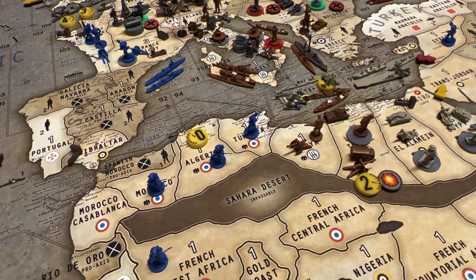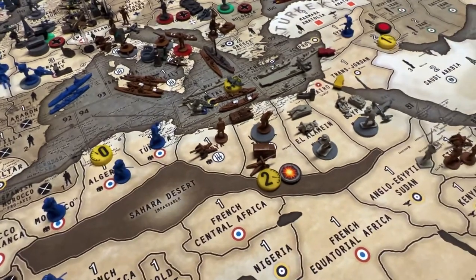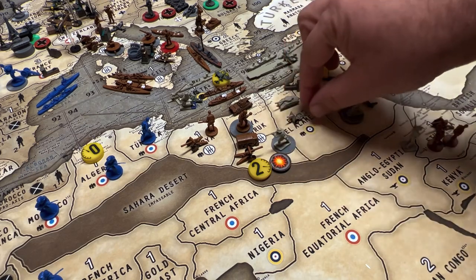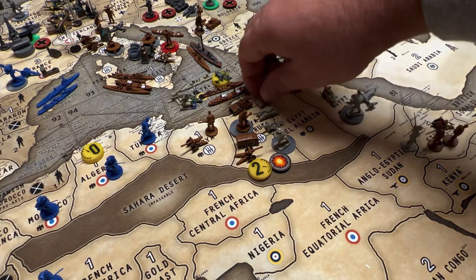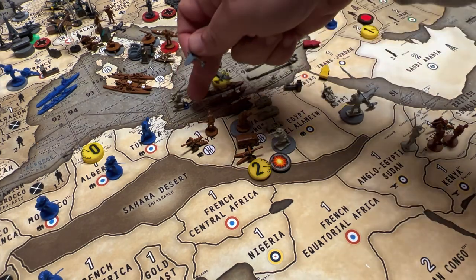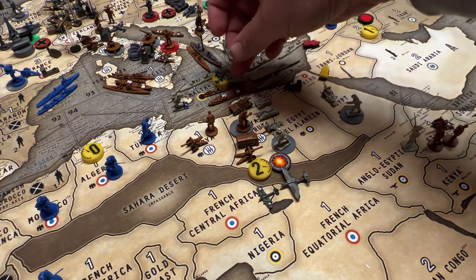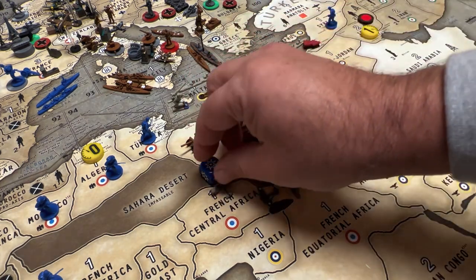With the naval base the cruiser will fight the destroyer. The next battle is in Tobruk — they have a tank, three infantry, artillery, and a mech. Coming in: two infantry, one artillery, one tank, and then the mech from Egypt drives across El Alamein to join the fight. We'll throw planes in from Malta — a fighter with two moves left, a tactical from Egypt with two left, and a tactical off the carrier with two left. We'll designate one tactical to target-select the tank.